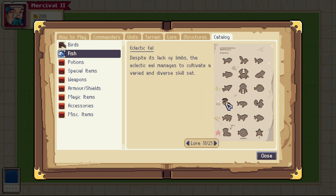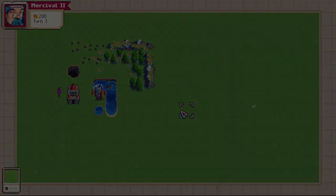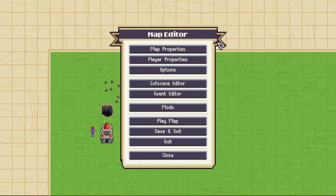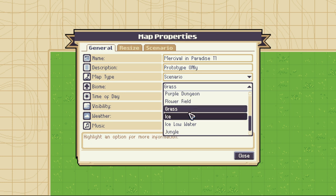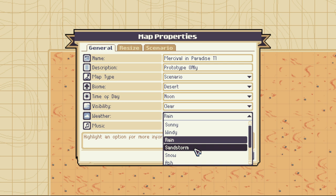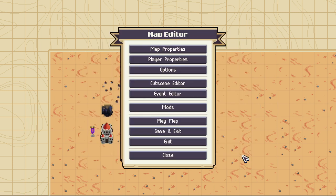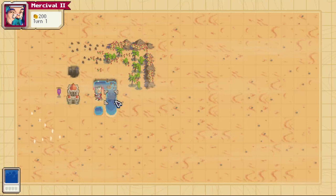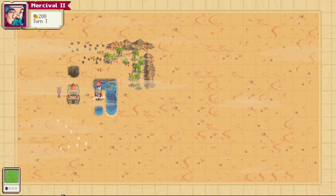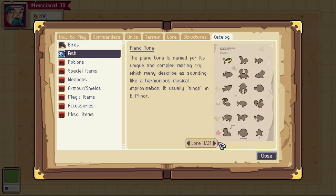The next row requires you to be in the desert biome. We're going to go into Map Properties and change the biome to Desert, then change the weather to Sandstorm — this is really important. That will unlock the fish that can only be caught in this biome. Let me pull up the codex again and go to the desert sandstorm fish.